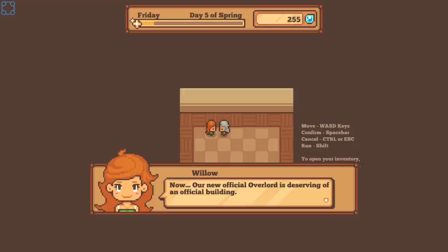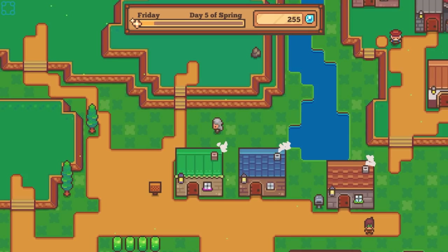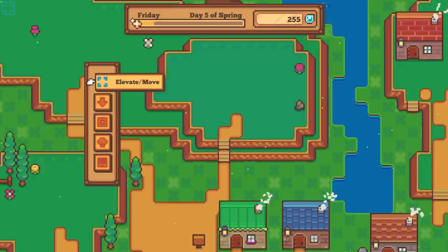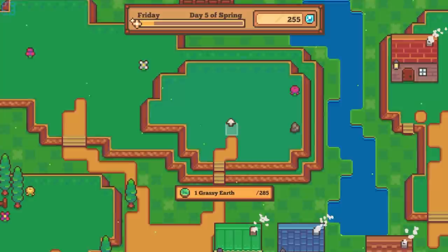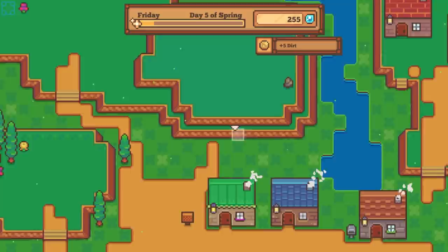Now our new official overlord is deserving of an official building — a building where you can write new rules for you fools and the townsfolk. My office. How much higher can we go? Is this max height? It is. That's just tragic.